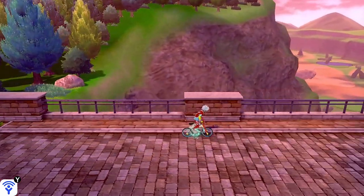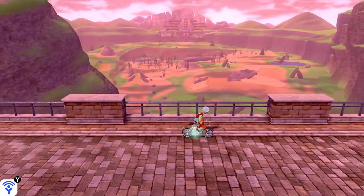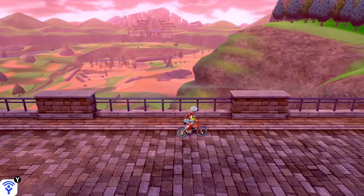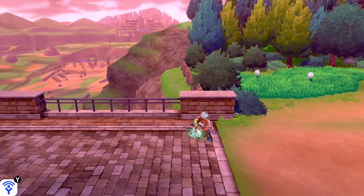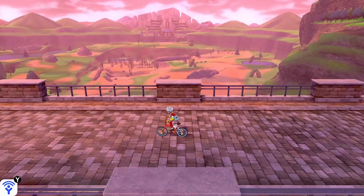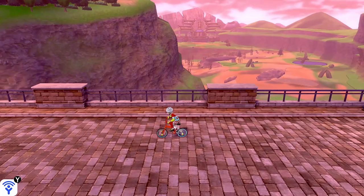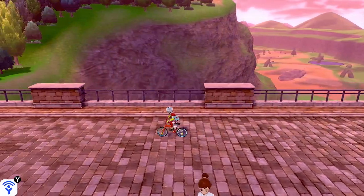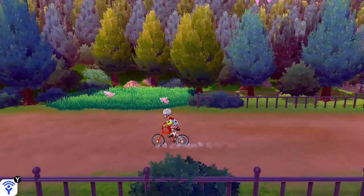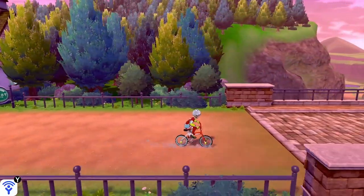We're just going to run up and down to hatch this egg, and while we do that I'll talk about how to indicate different happiness levels on your Pokemon. Eevee's happiness count runs from 0 to 255 — 0 is no happiness and 255 is the max. Anything over 229 up to 255 is really good and is the range where your Pokemon will be able to evolve if happiness is their evolution method.